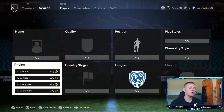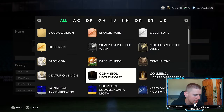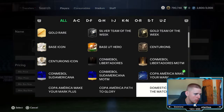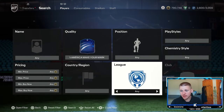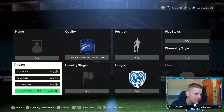We have two high budget methods and then one low budget method for those of you that don't have many coins. Starting with one of the higher budget methods: the new Copa America Make Your Mark promo. Do not use the Plus version — go Make Your Mark, then leave everything else at any — position, play style, chem style, nation, league — all at any. You're basically looking to find the cheapest one on the market.